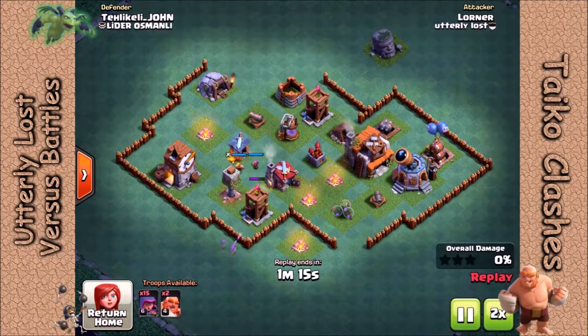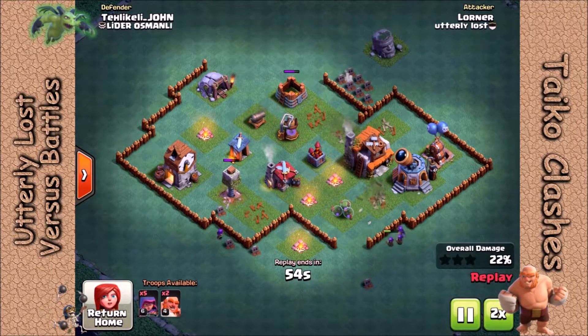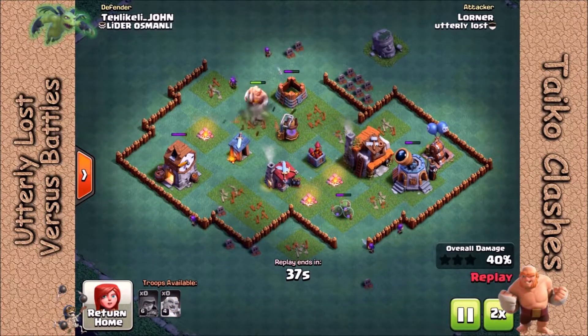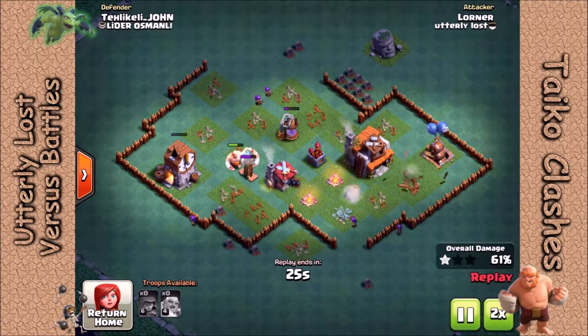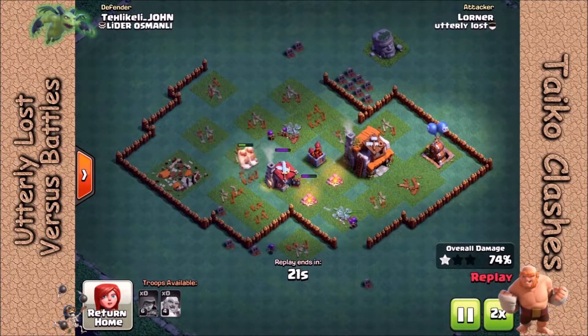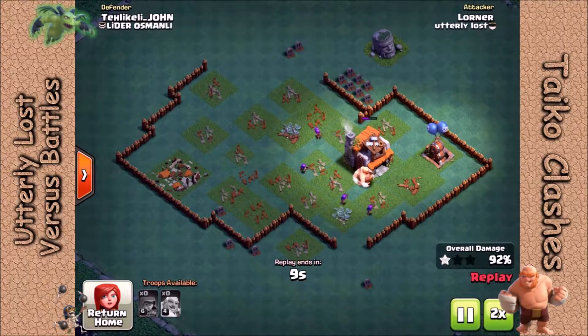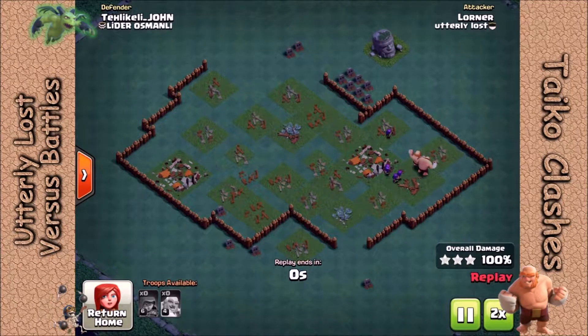Here's one Lorner posted before he left. This is a very rushed Builder Hall 5. He's going to first try to snipe some of the defenses from outside the base, outside the walls. Then he's going to use that big gap in the north and just roll into the base with his two giants and archers behind him, and see how far he can get. He actually gets pretty far. Always nice to beat a Builder Hall 5, particularly when you're a Builder Hall 4. He's still got both giants and five archers, and there goes the three star.